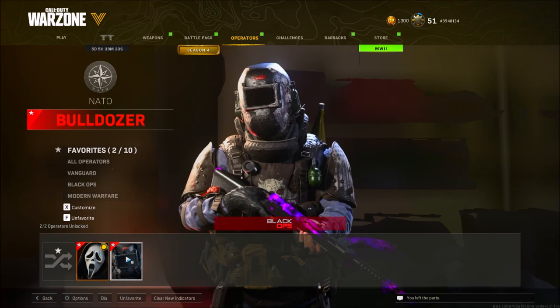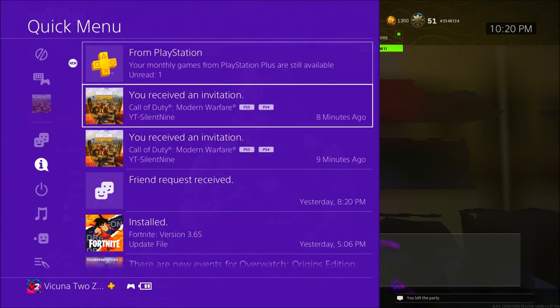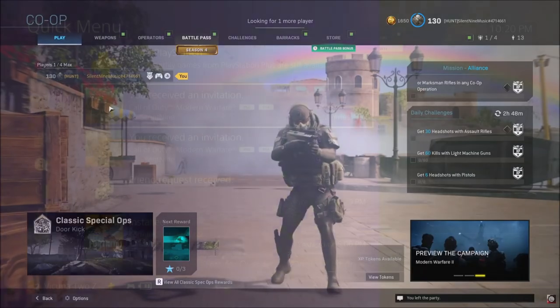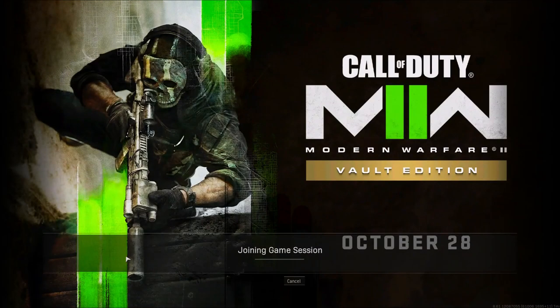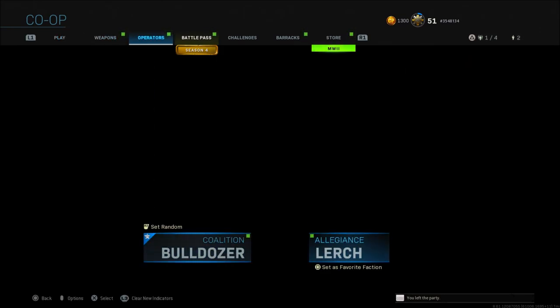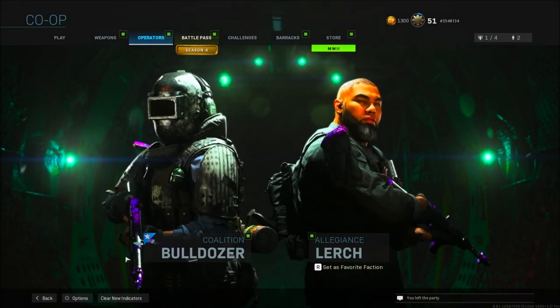Using your other hand, use your controller to open up the console notifications. You'll see your friend's invite — make sure to only use the console notification invite, do not join him in-game directly. Tell your friend to search for any Spec Ops game mode, and as soon as he's placed in the searching lobby, join him using your controller. Pay attention to what it says at the bottom: it will say 'Joining game session' then 'Loading assets,' and the second you see it say 'Joining game session' again, hit Circle on PlayStation or B on Xbox to back out of the invite. Let go of the left clicker, and once you go to your operators you'll have officially put a Cold War or Vanguard operator into Modern Warfare.